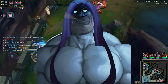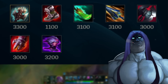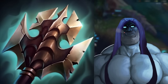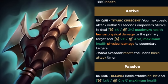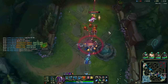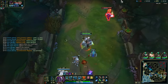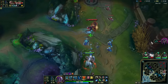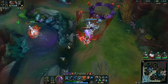Moving on to the Bruiser build: Titanic Hydra, Steel Caps, Shojin, Sundered Sky, Cleaver, and Sterak's. Titanic Hydra is fantastic in the new season — it gives a ton of health and AD, but most importantly a consistent auto attack reset and insane wave clear. You can auto, Titanic, and one-shot the backline. It's pretty funny how big of a turnaround this item got — last season it was absolute trash on Bruisers, and now it's this behemoth titan item that everybody goes. It kind of deserves it; it's been pretty bad for three years, mainly on Mundo and Sion. Now everybody can go it.